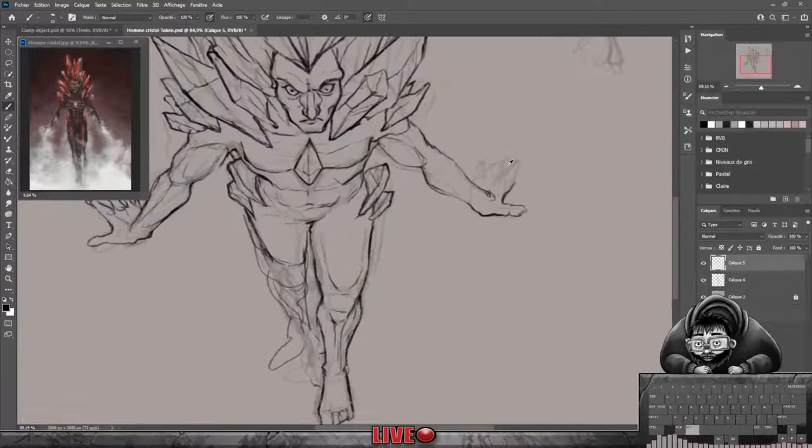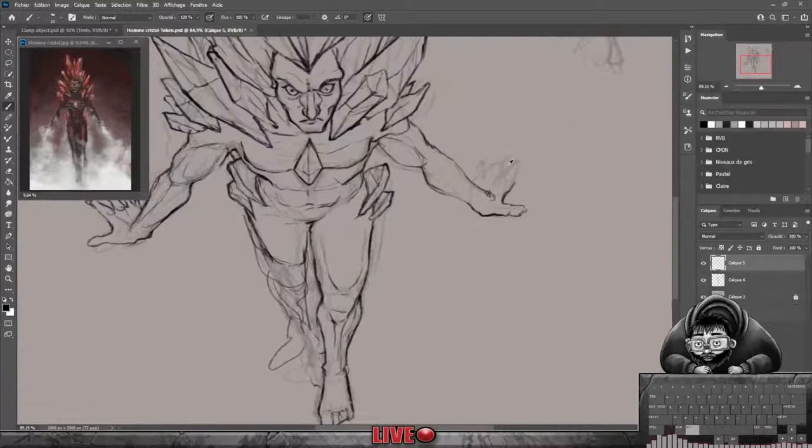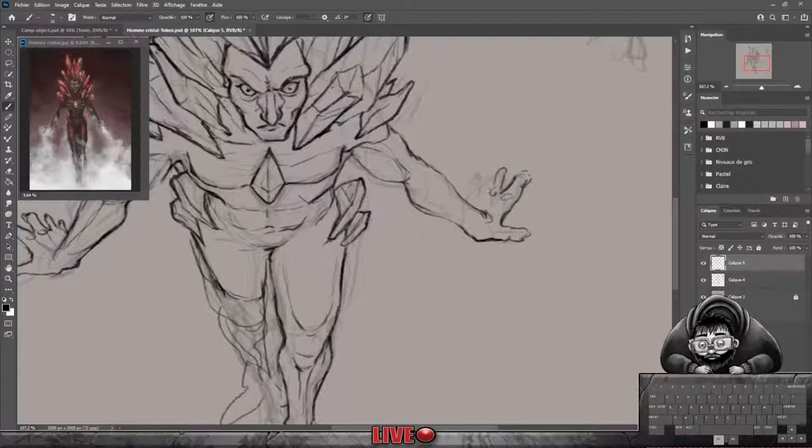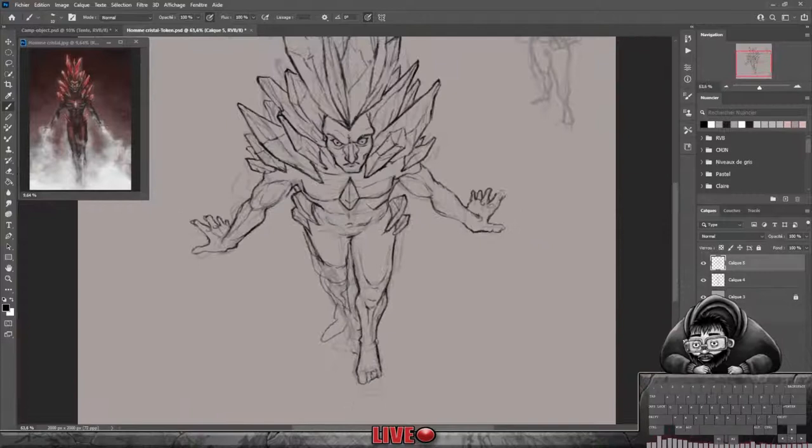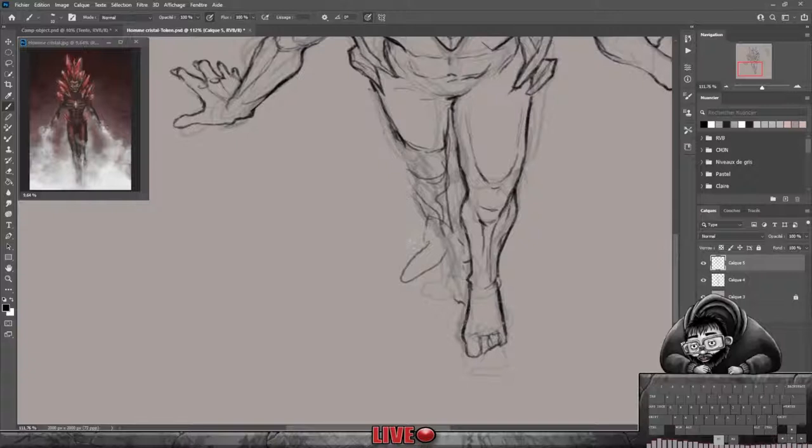Je vais essayer juste de faire ressortir mes contours. Je vais quand même essayer de finir le dessin, notamment c'est toujours là, de faire des raccourcis de bras, de jambes, ça c'est toujours des machins, c'est des casse-têtes. Pour trouver un truc qui paraît juste, qui ne se fasse pas trop bizarre, c'est vraiment jamais évident.